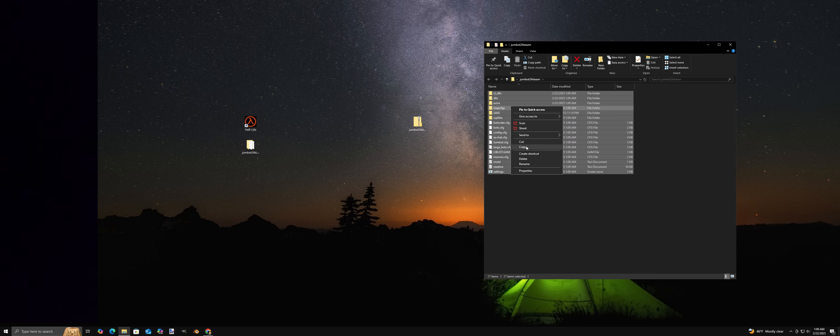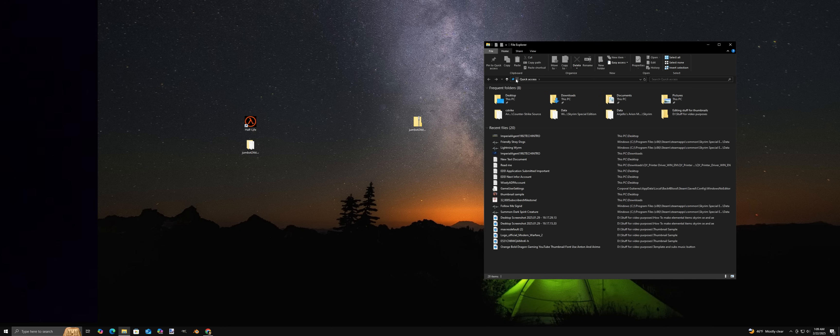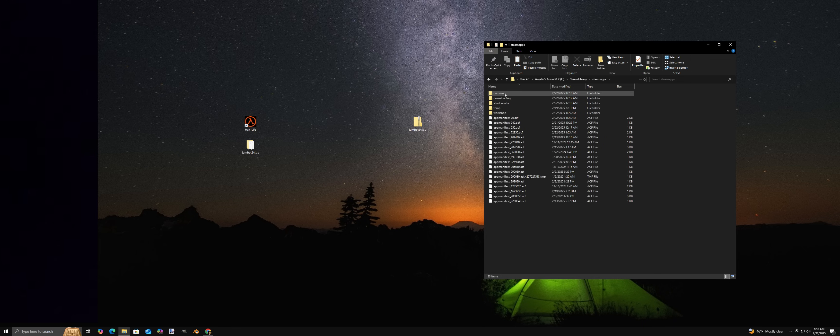We're at the final step. Now click Valve, copy and paste the whole file you just downloaded and extracted. Note: Windows will ask you to overwrite files — just click Yes. After that, you're all set. Load up the game; the mod should work just fine.